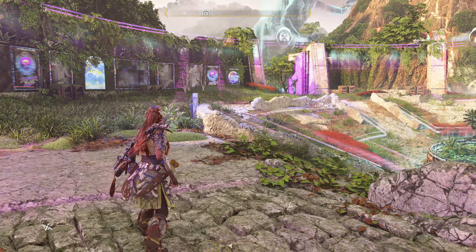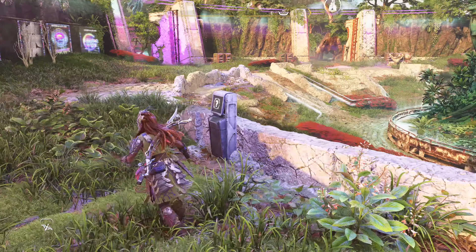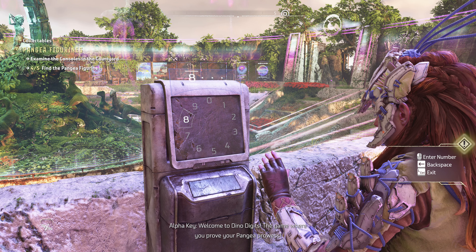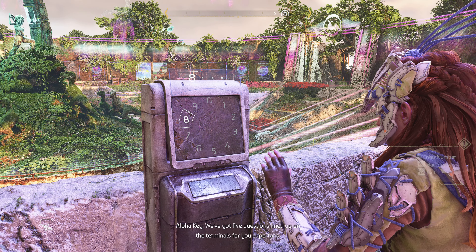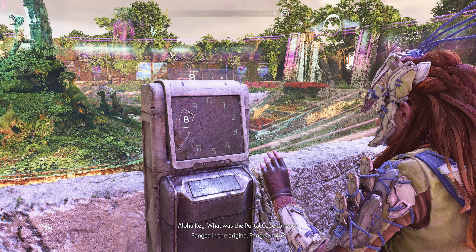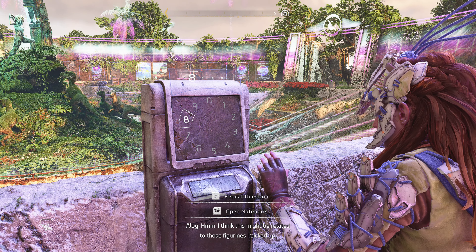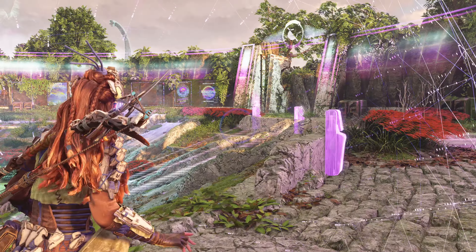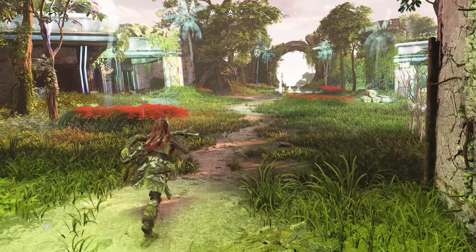Should be six total... no, it's five figurines. Oh — enter code. What code? Welcome to Dino Digits, the game where you prove your Pangea prowess. I'm your host, Craig T. Young. We've got five questions lined up on the terminals for you superfans. What was the portal code to reach Pangea in the original Pangea holo? I think this might be related to those figurines I picked up. Can I exit this? I see — this is gonna be a quiz. Let's go get the last figurine and then I'll come back to this.